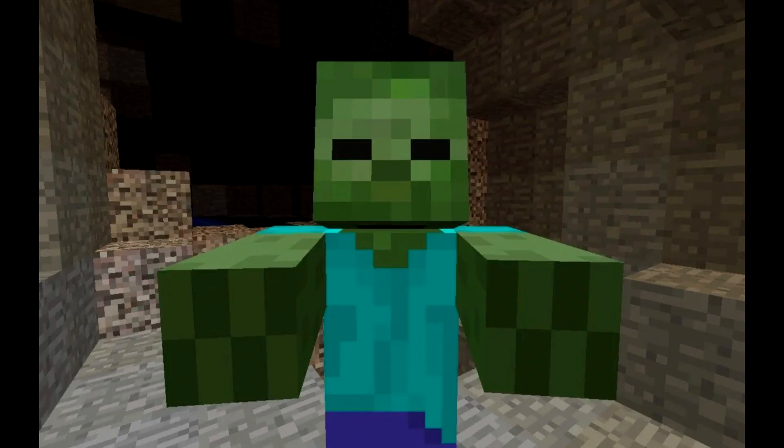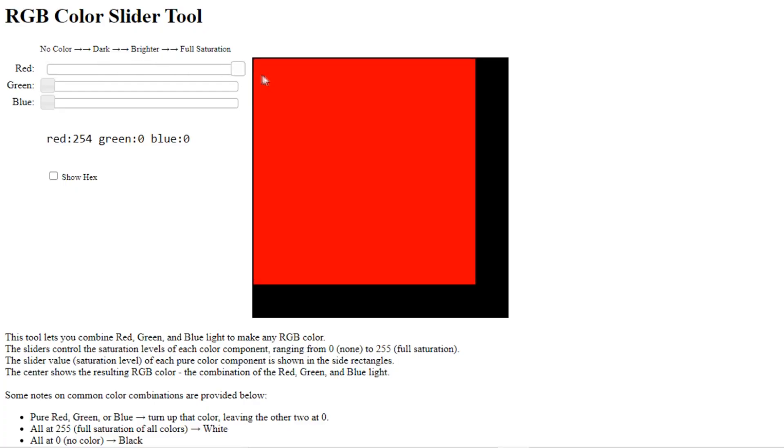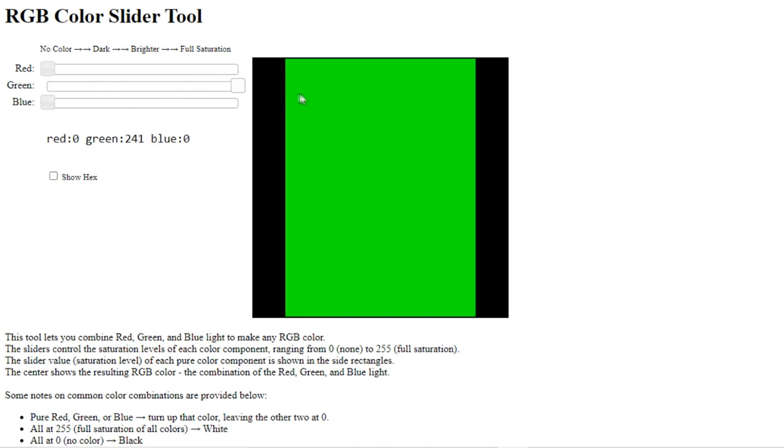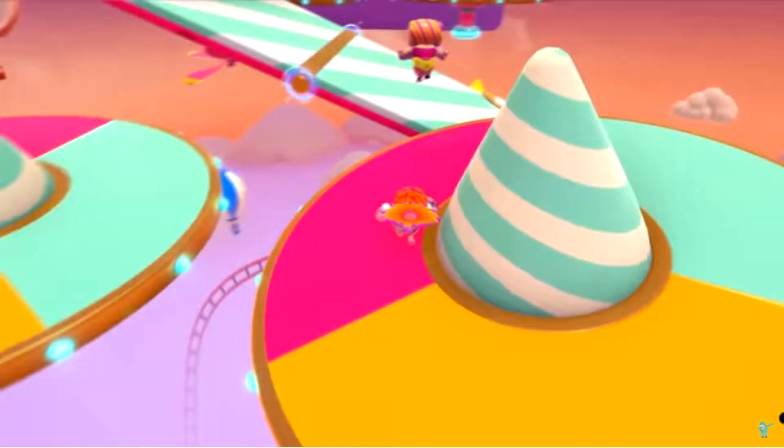But first, we should know about how we're going to process the image. As you may know, images are just a bunch of pixels. Each pixel has three different sets of values: one to show how much red is in it, one for green, and one for blue. The values for each of these range from 0 to 255 — that's a lot of memory to process.